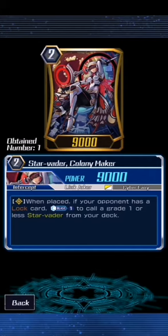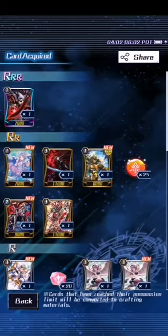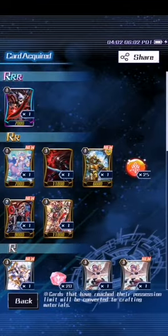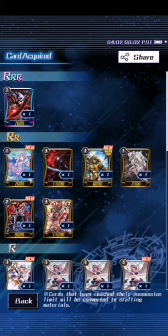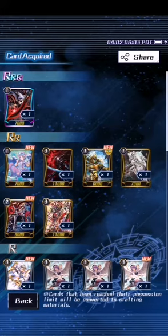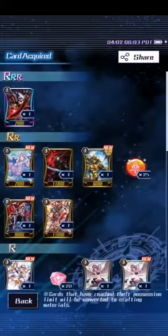This is our first Colony Maker — when a unit with a locked card is placed, counter blast one to call a grade one or less from your rear deck, which is very nice. And we've got two of this now. It's got the word 'celestial' in its name and it works for celestial units — it's similar to Silver Thorns because there's a purple trapeze for Silver Thorn that has those words in its name, and it just gets used infinitely more than purple trapeze ever does nowadays.